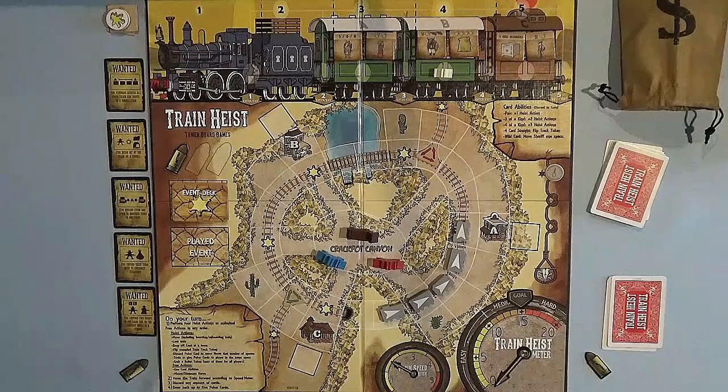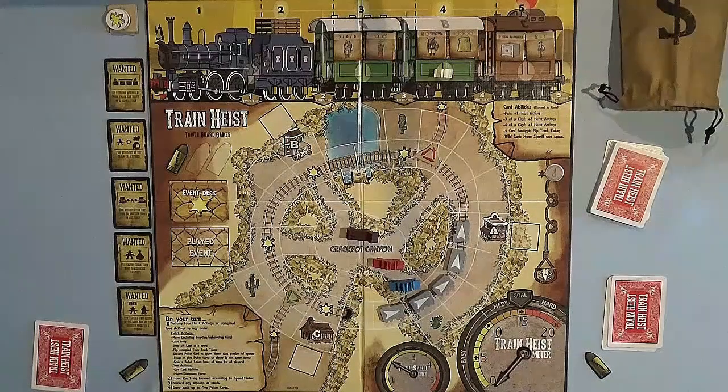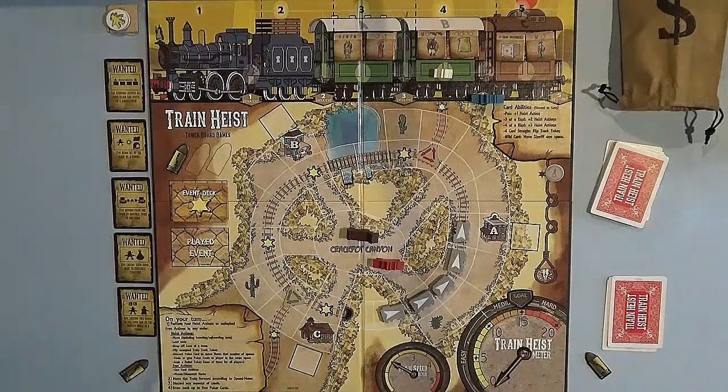Blue won't have three of a kind or a four straight, so the best I can get is a pair. I'm going to hold onto them and move blue four actions. First action: move out of Crackpot Canyon into this space — that's one. Action number two: mount the train. We're going to mount in between train cars four and five, right here at number four. Blue is going to enter here — that's action number two.